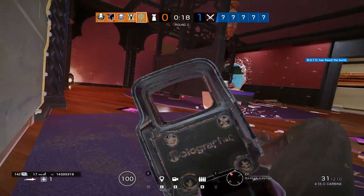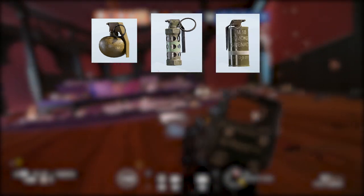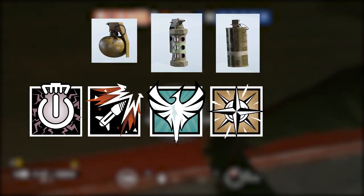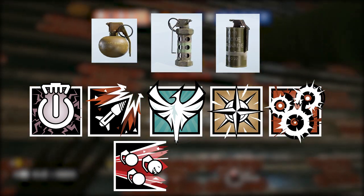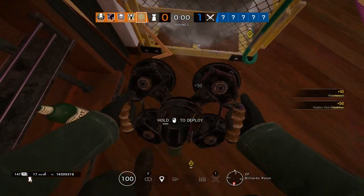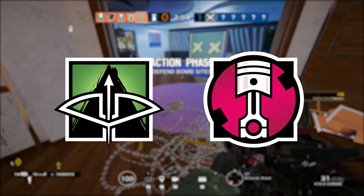The following are items that can be destroyed if thrown or shot into the ADS's field of view: frag, flash, and smoke grenades; Thatcher EMPs; Ash breaching rounds; Sophia lifeline grenades; Nomad airjabs; Ying candelas; Fuse cluster charges; and Kali's explosive lance. Though Jaeger's ADS devices don't block everything, such as Capital's crossbow bolts and Gridlock's track stingers.